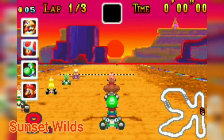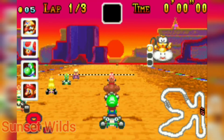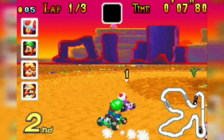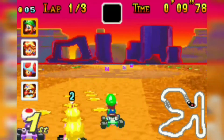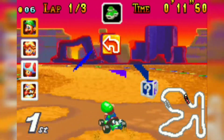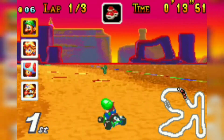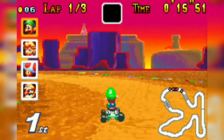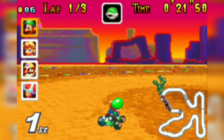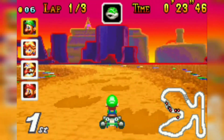At number 6, we have Sunset Wilds from Mario Kart Super Circuit. This is definitely one of the more memorable tracks from the Game Boy Advance. The course still takes place in the desert, but it goes for a more mountain-like environment, which looks really cool. The flatness of the track does kind of hinder my enjoyment, but there's actually quite a few different things at play to make it stand out. There's a bunch of mud on the ground to slow you down, but there's also speed boosts across the road for you to speed up as well.